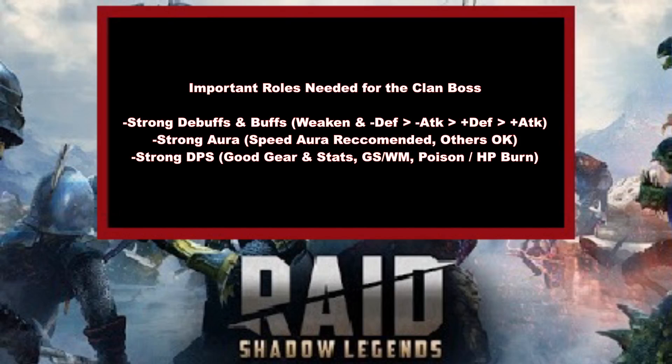Next up is decreased attack. This is important as you continue the fight — the clan boss is going to ramp up his damage, and if you don't have decreased attack, you're probably going to be dying a lot sooner. Increased defense has pretty much the same effect, giving you more survivability to stay alive longer. And then increased attack is simply more DPS. Try to get as many of them as you can. Even with rare champions, you could pretty much fill out all of these buffs and debuffs and still have room for additional DPS, poisoners, HP burns.